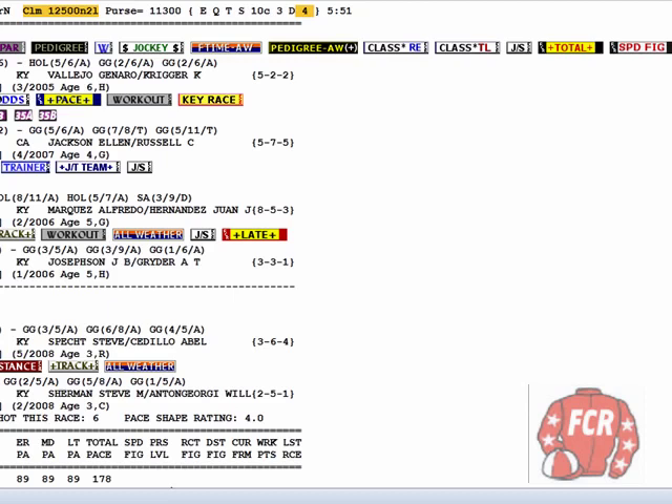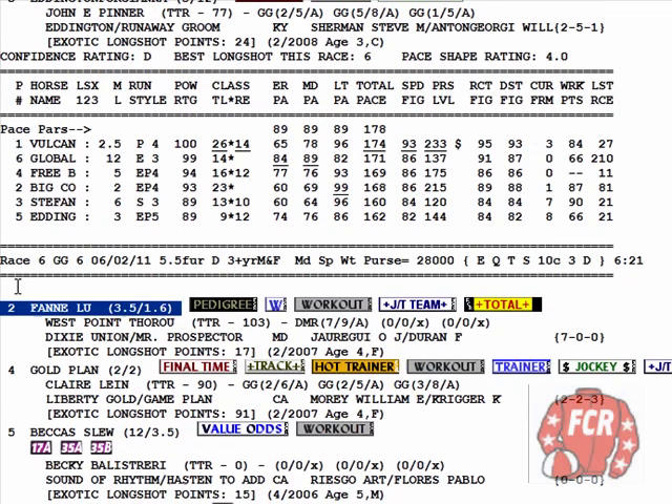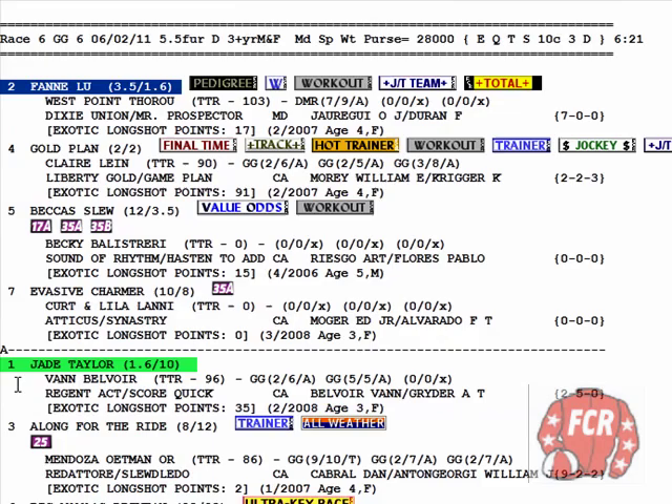Who do you think we're going to play in the other three races of the Pick 4? Our strategy is simple: we're going to play the Group A horses in the other three races of the Pick 4, or if it's a Pick 3, the other two races. Who are the Group A horses? Top four picks in every race is Group A. Now, when you have a scratch — like here in the 6th race, Fannie Lou is scratched — you have to move up from the bottom to replace Fannie Lou in Group A, so you have four horses. So Group A then becomes 4, 5, 7, 1 because of the scratch.